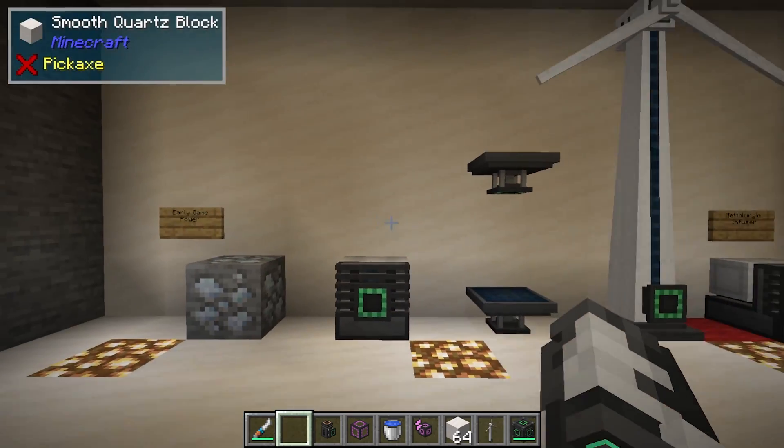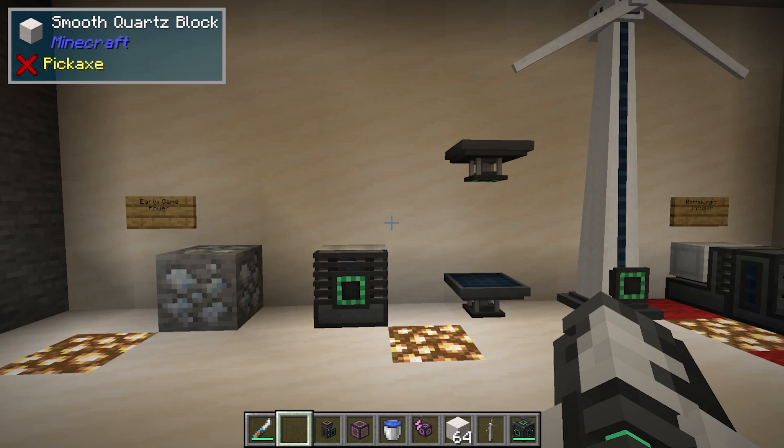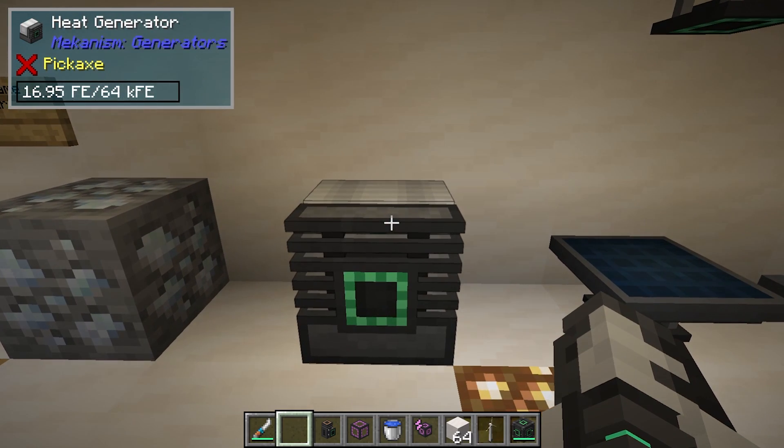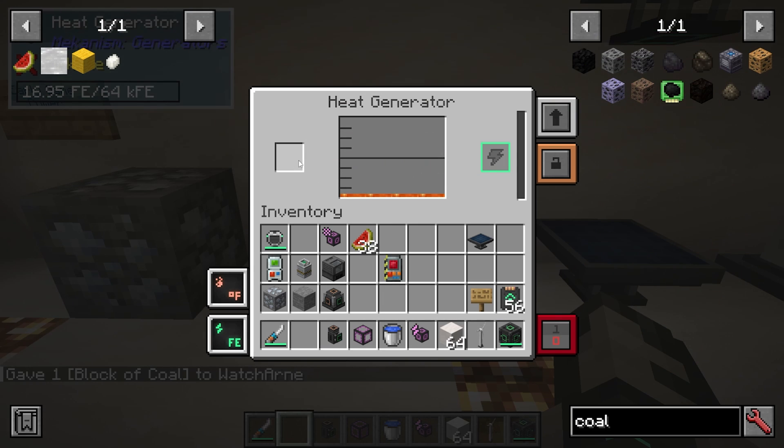The first few things we're going to want to look at doing is actually making power. It is a tech mod and we do need to make power. The first way I would say to do this is a Heat Generator. All I need to do is put in something like coal into the Heat Generator, and it's going to turn it into lava to make electricity.